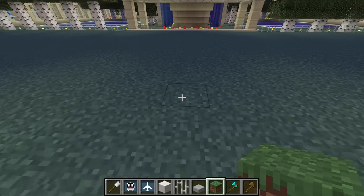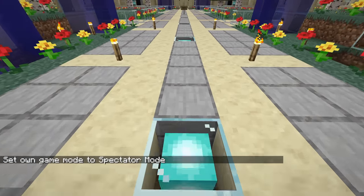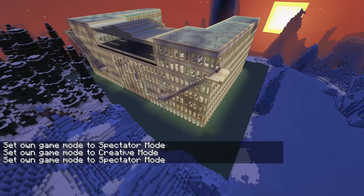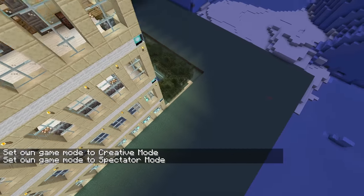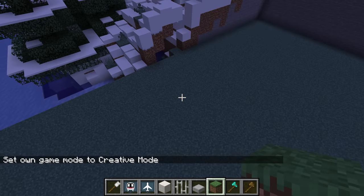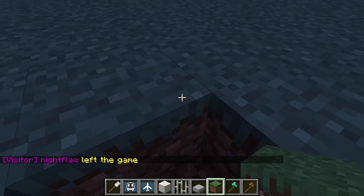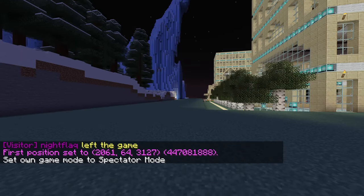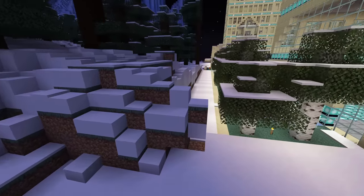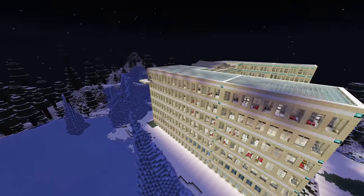Let me check one more time that this is exactly centered down the middle. Yes, it is. Look at that — Grand Hotel. And I have checked the license of this schematic, and it doesn't look like I need to do anything special for including it in a video like this, so I should be okay. Let me regen this part so that it looks a bit better with the terrain. After quite a lot of world editing, I think this looks more natural now — it blends in with the terrain a little better.